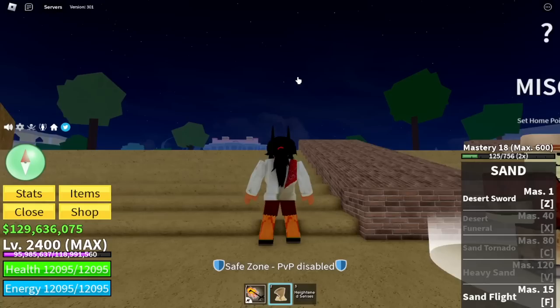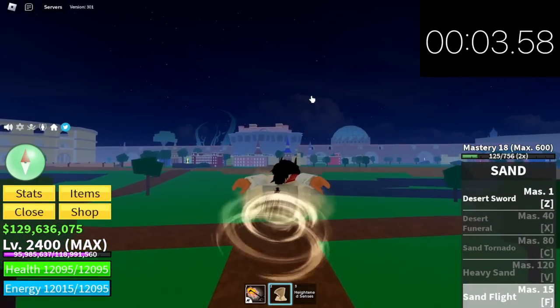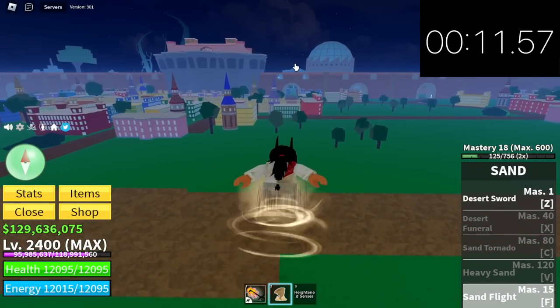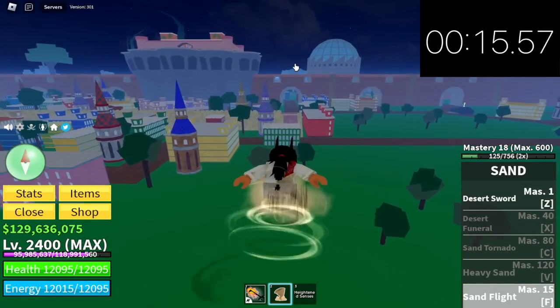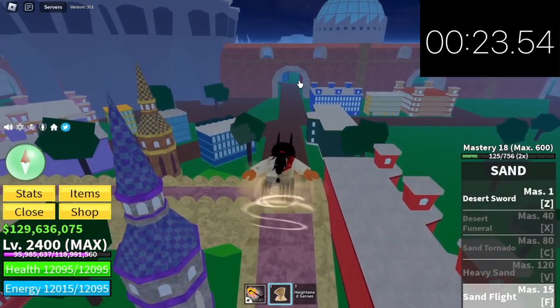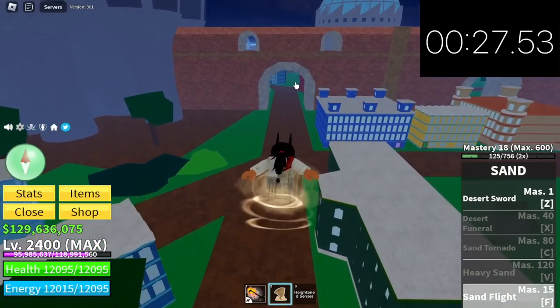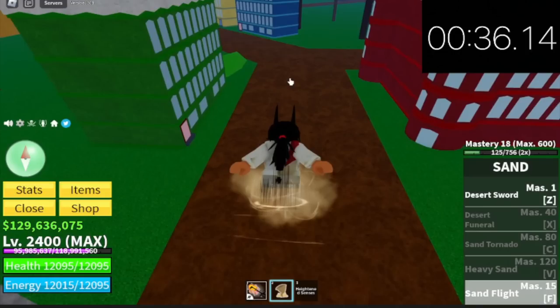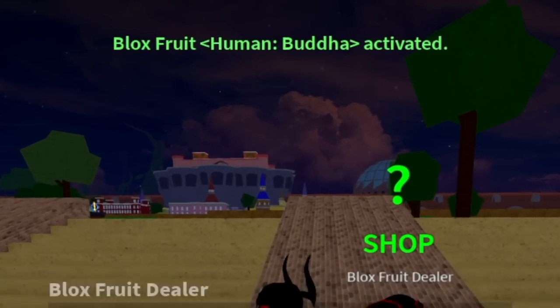Next up is the sand fruit. The skill we're gonna use is sand flight, unlocked at mastery 15. It really looks good — the effects and the animation — but the speed I really don't know. Time: 36 seconds, not that fast.